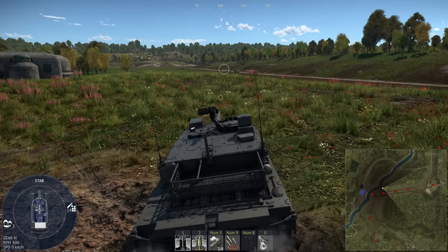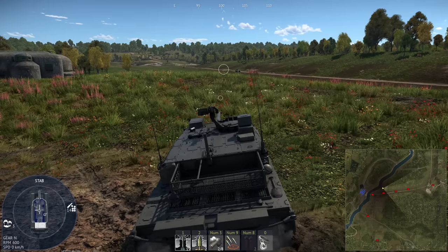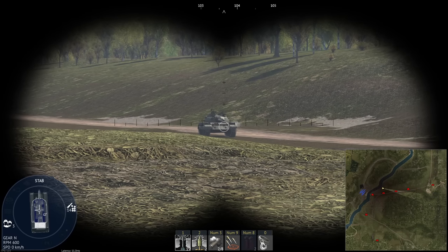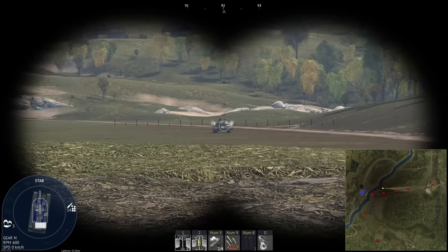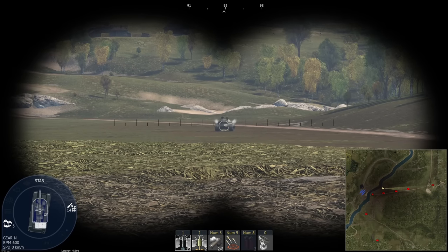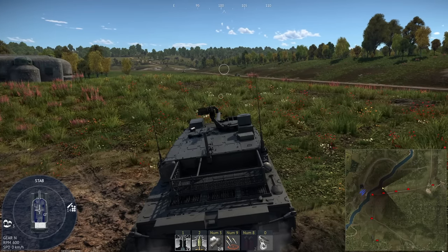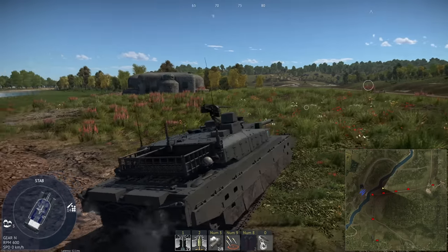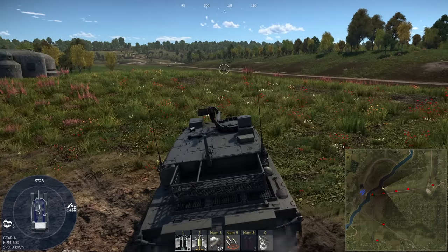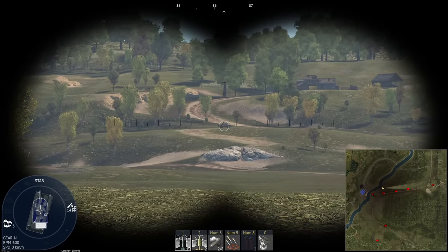My first tip might seem extremely basic, and honestly it is, but if you're new to the game, you might not know how useful this is just yet. And that is binocular view. The War Thunder tip screen is really not kidding here — use your binoculars because they're free and they're incredibly powerful. On some maps they may not be as useful, such as city maps, but the use of binoculars touches on another general gameplay tip: the use of a battle position. Where I have my tank set up right now is a battle position. The purpose of this is to be in cover completely while still having vision on the enemies that you want to kill or defend yourself from.